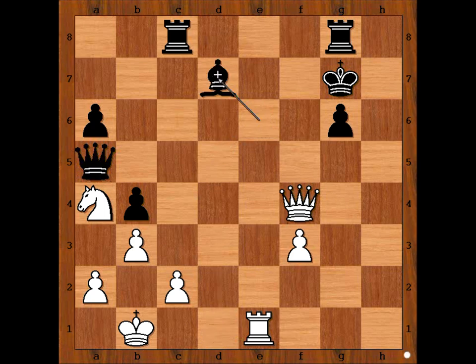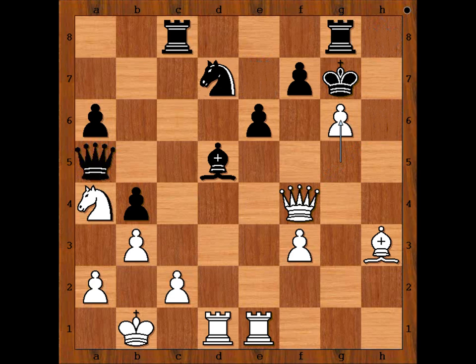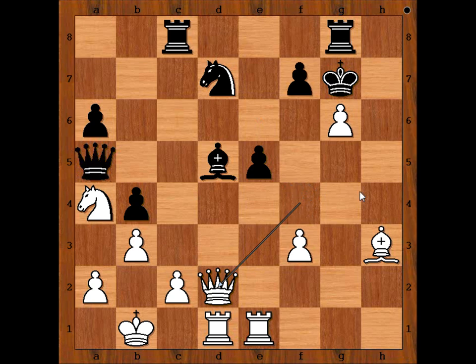If pawn takes pawn, then Bishop takes on e6. And after Bishop takes Bishop, Rook takes knight check. Bishop takes rook. Rook to e7 check. King to h8, and there is checkmate in one — Queen to h6, checkmate. So Lagrave played e5, attacking the queen. Queen to d2, threatening Queen takes bishop. Bishop takes pawn on f3, attacking the rook.